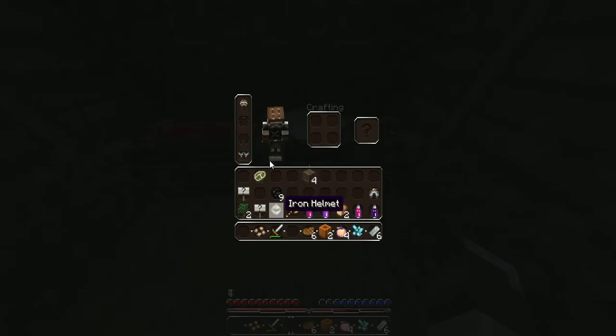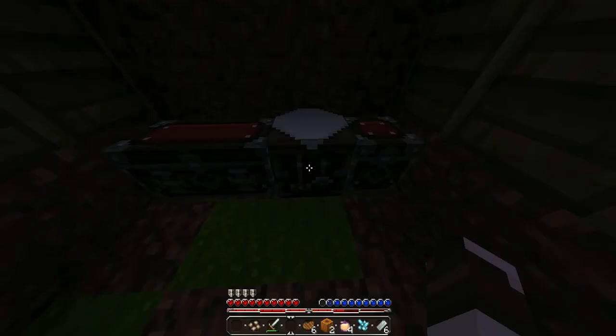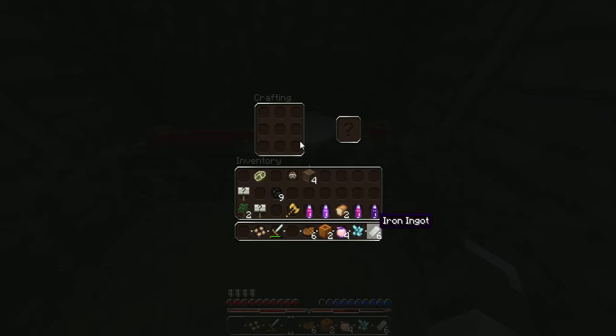Let me put out my iron helmet here. Did we get anything else from that? We got some iron — that's right. Now we need the chest piece. I might just be getting into iron armor.